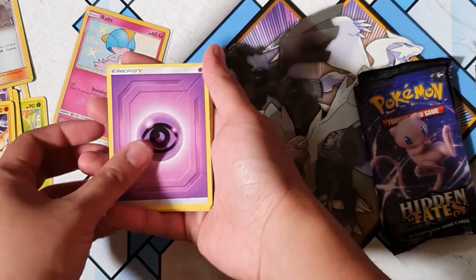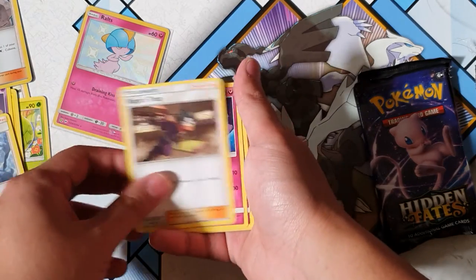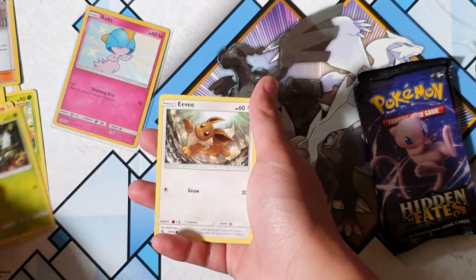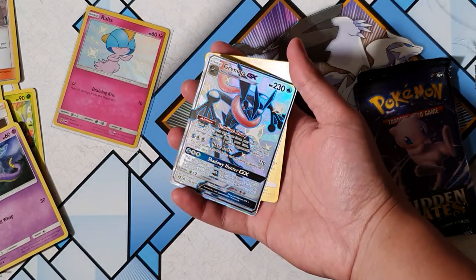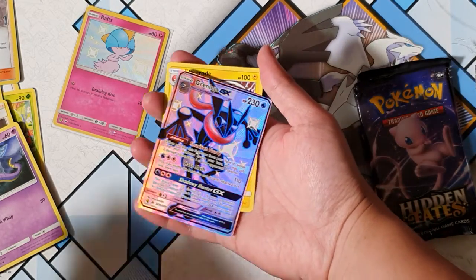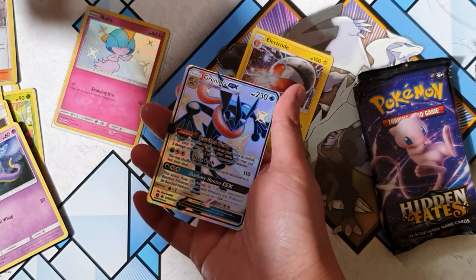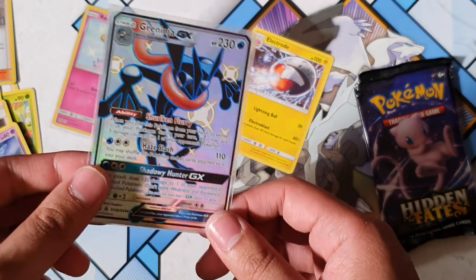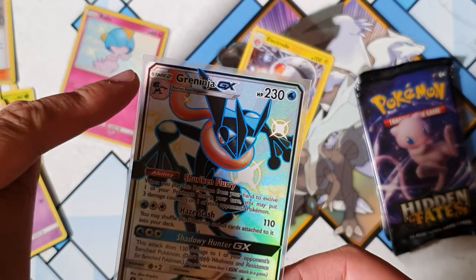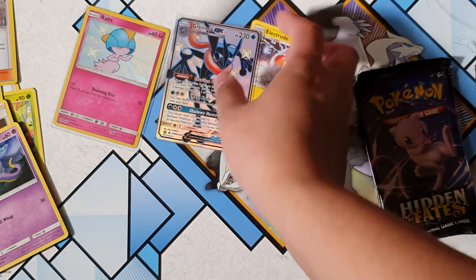Can we get a shiny Charizard? Come on baby! Giovanni's Exile — I believe there's a full art version of this, looks pretty cool. Caterpie, Eevee, Ekans... oh, shiny Greninja! Oh my god — a full art shiny Greninja, let's go baby! Where are my sleeves? I gotta sleeve this up straight away. Oh my goodness — shiny full art confirmed! The centering seems a bit off but overall a decent pull — Greninja GX full art!